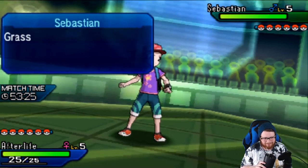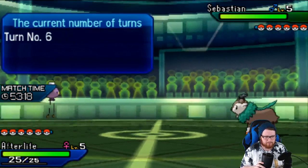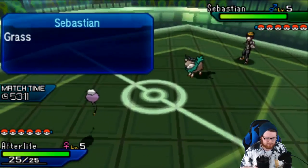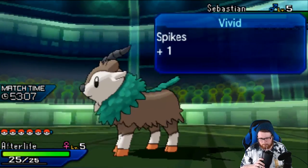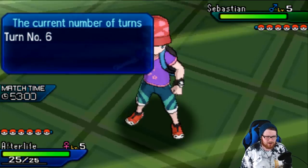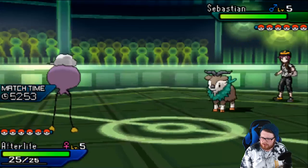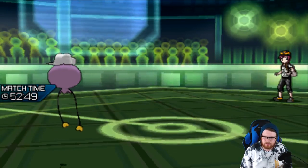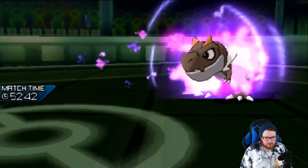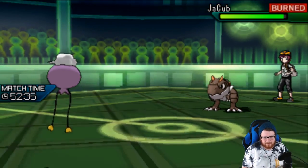He switches out — I assume into something. That seems like a bold play. Maybe he expected me to go for Acrobatics and was expecting to take an Acro hit. Alright, so the Tyrant is now burned! We know it has to be Berry Juice. He's burned — my Hex does 76 to 100 percent, so I actually have a chance to OKO here, which is fantastic. I can recycle my Berry Juice or I can Calm Mind. He can't one-hit KO me unless he gets a crit.